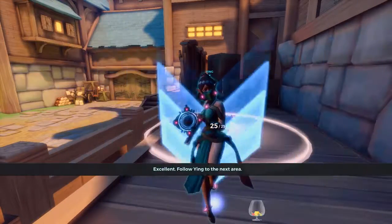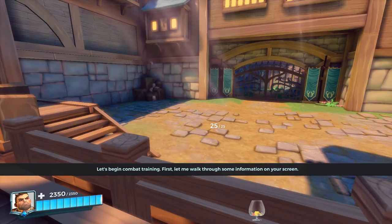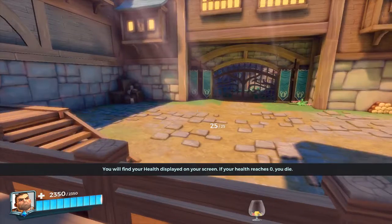Follow Ying to the next area. Let's begin combat training. Let me walk through some information on your screen. You will find your health displayed on your screen. If your health reaches zero, you die. If you avoid combat for a short period of time, your health will start to regenerate.